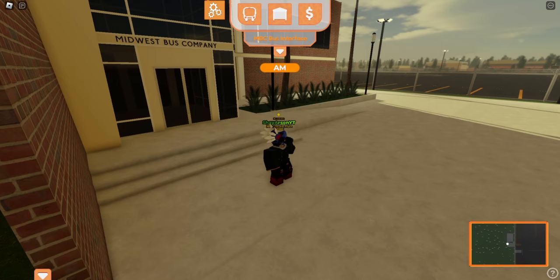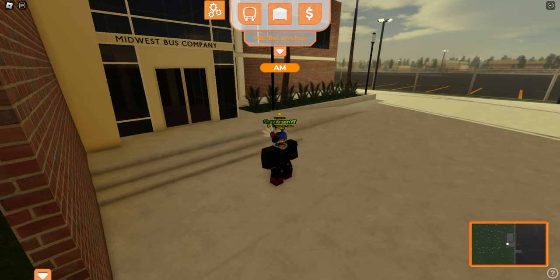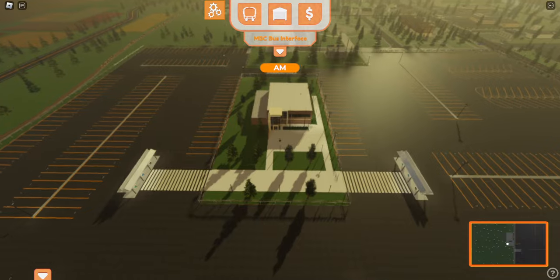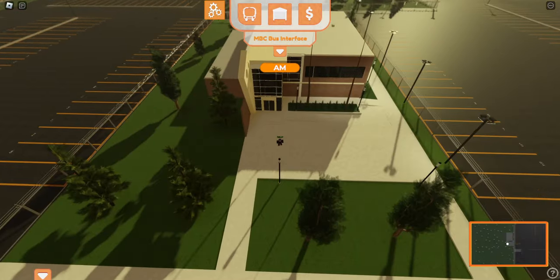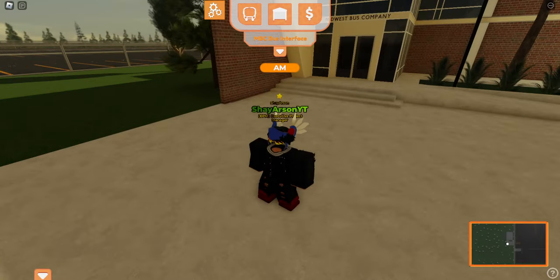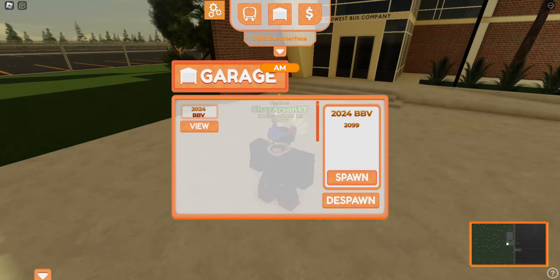They added a mile system — I think it's supposed to work now, apparently it got fixed. They expanded the bus lot here — a huge expansion, everything to the left of me is new. And then a bunch of fixes. I'm going to go ahead and spawn in my 2024 Bluebird Vision.